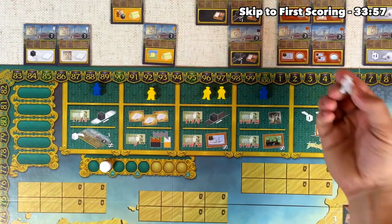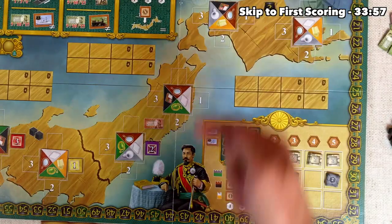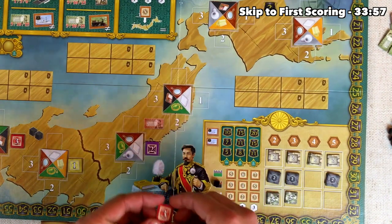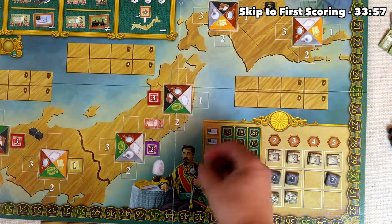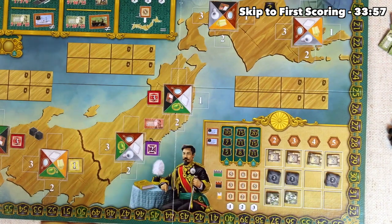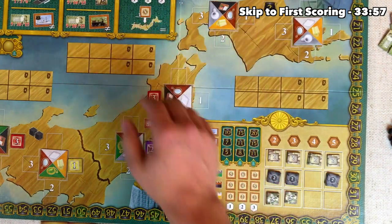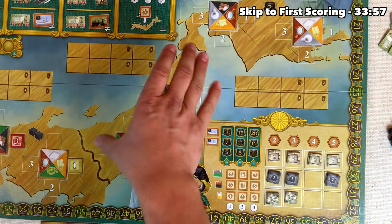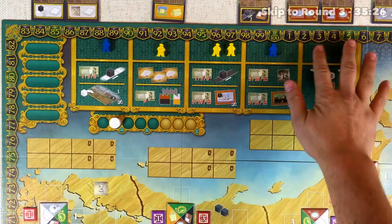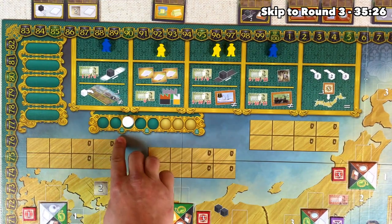The red player grabs a white worker to influence the board, decides to take a single bento box, and puts it in this region as well. Bento boxes are second level goods, so that lets them put a three influence down — which is really unfortunate for us, because we were in second place and now we're in third. But that's still five points — only a two point loss. It's worth noting that when you do one of these influence actions, you get up to three placements, but all three have to be within a specific region. The red player gets a 5,000 yen bonus. Now it's time to fill the action up, but all future workers are gone, which means we cross the scoring threshold.